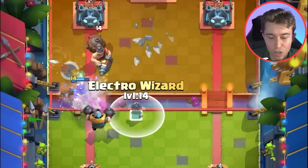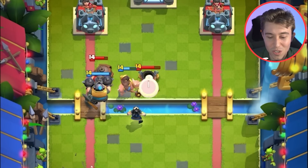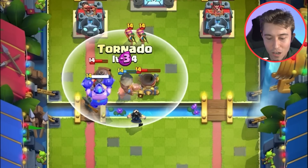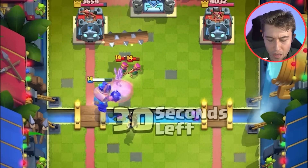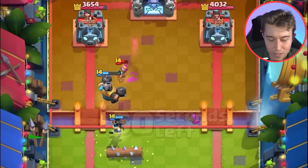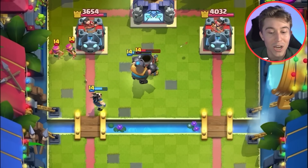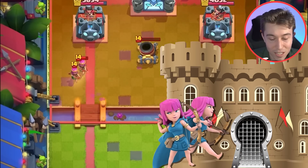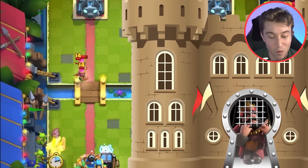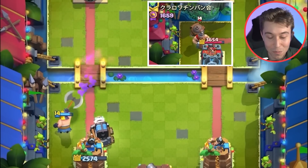If I can go in for an executioner, electro wizard, mega knight push, this would be pretty fun because the electro wizard is going to reset all this stuff. Then we can go in for a tornado on offense and finish off the rest of his archers. Notice how he had to use his mortar on defense — he thought I would apply more aggression, but instead I built up a bigger push. His mortar is out of cycle, he's down elixir, he doesn't have archers. This is the cycle that I wanted.